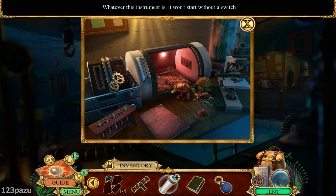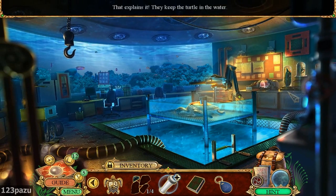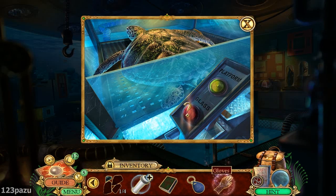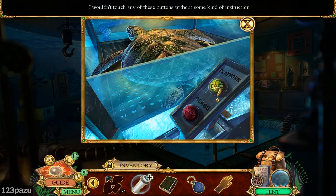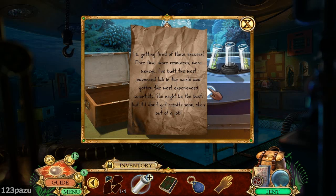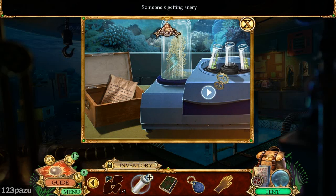It looks like a keychain. It's missing a key. Whatever this instrument is, it won't start without a switch. That explains it - they keep the turtle in the water so it stays alive. It is alive. Look at that. Platform. I wouldn't touch any of these buttons without some kind of instruction. I'm getting tired of these excuses. More time, more resources, more money. I built the most advanced lab in the world and called the most experienced scientist. She might be the best, but if I don't get results soon, she is out of a job. We have an empty lab here. Someone's getting angry because of no progress.